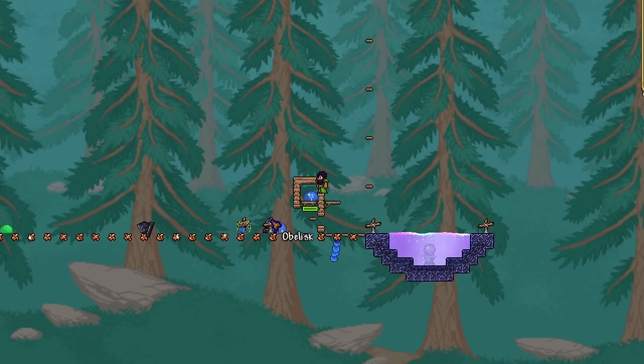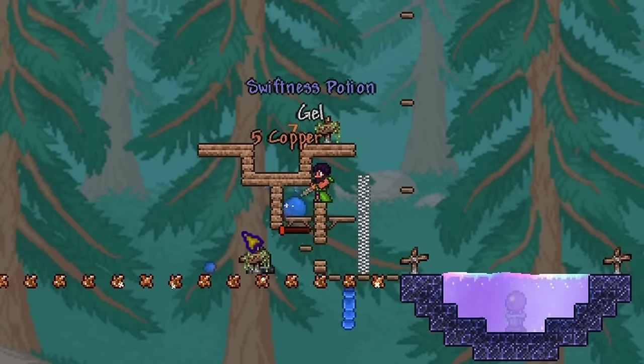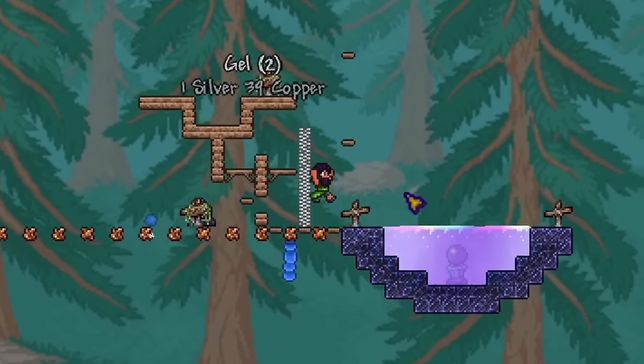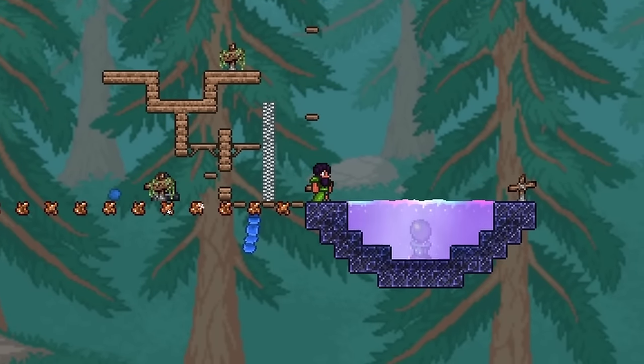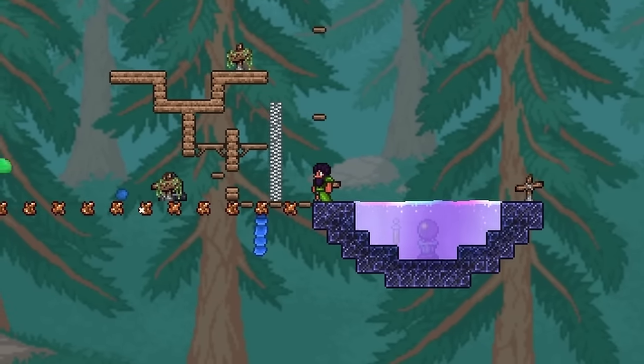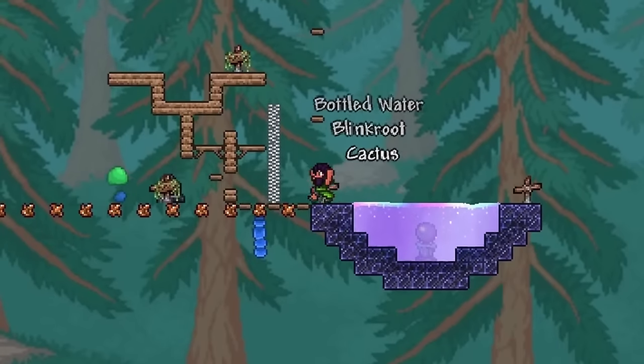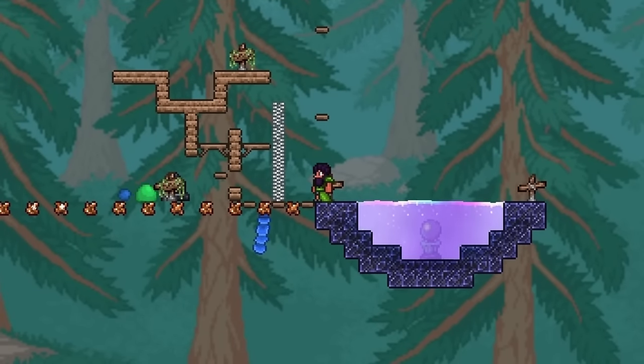Every time a slime spawns, it has a chance of containing additional items within it. These can be many things, from ores and potions to bombs and rope. In a normal world, it would be very easy to forget about these drops. However, in a world as limited as this, those same drops will prove invaluable. As an example, potions can be thrown into Shimmer to get some of the materials used to craft them, which will allow me to obtain many useful items such as sand, cactus and herbs that would otherwise be impossible to get.